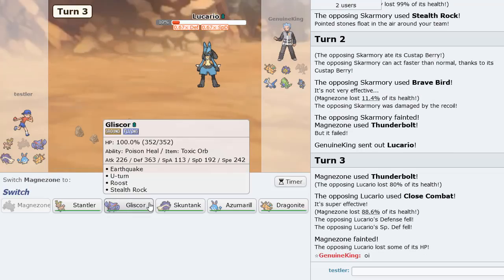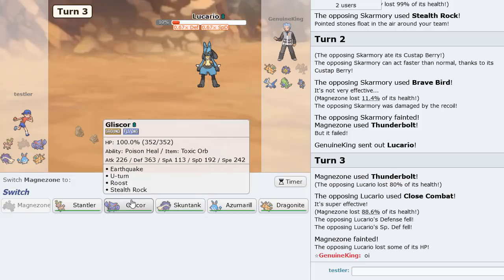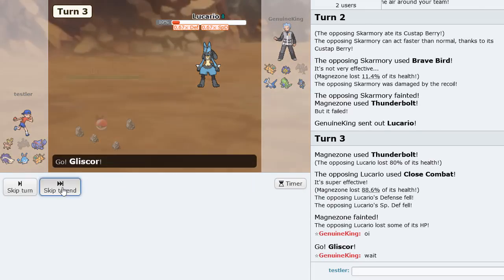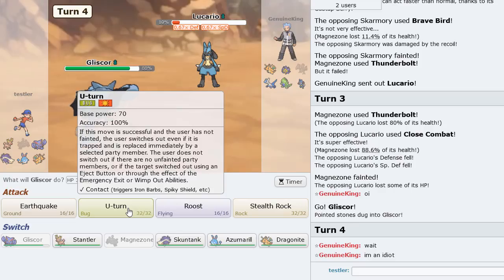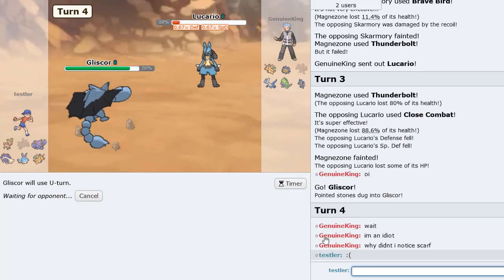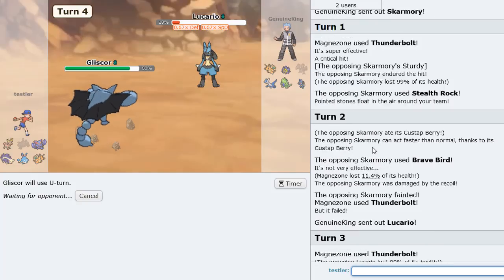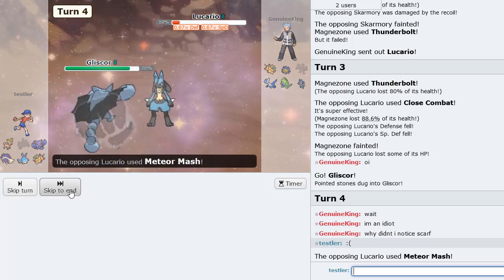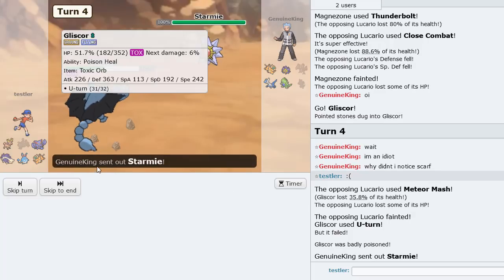All I got to do is Thunderbolt again. He Close Combats — that's fine, we are Choice Scarfed. I think we go Gliscor and U-turn. Dragonite's kind of a threat but I think we can handle it. He could have noticed Scarf because Custap should be max speed. A U-turn here — oh, U-turn failed. Okay, never mind. Starmie's in.